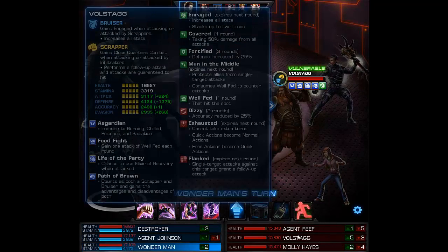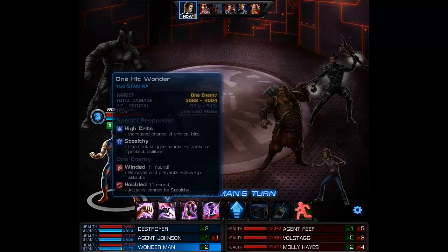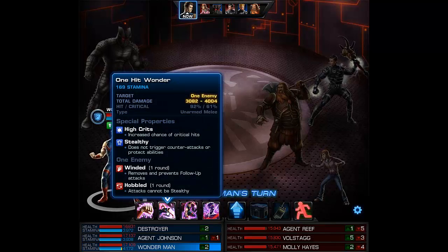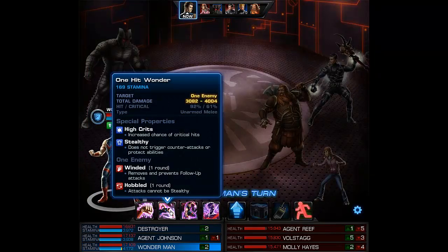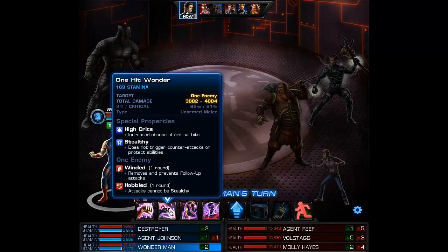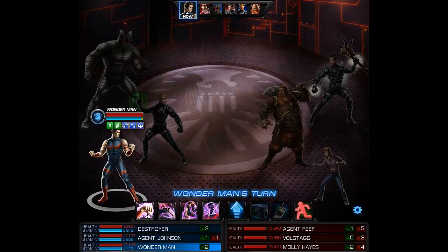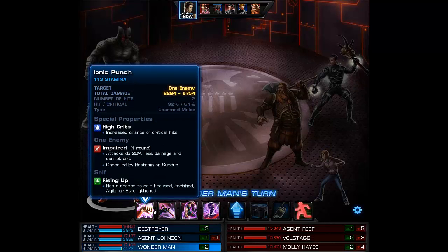That is rather typical of Volstagg — he opened up with his Man in the Middle. Because Wonder Man has a stealthy attack and they're flanked, we're going to go for kind of anybody at this point. But I'm going to go ahead and go for Volstagg and get a double enrage because he's going to follow up with the Ionic Punch.